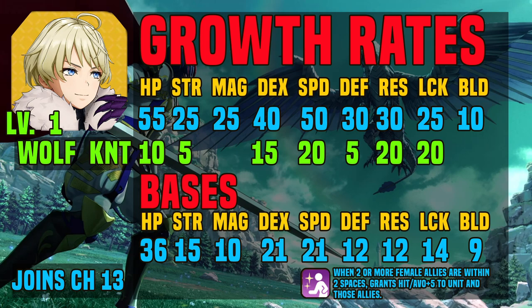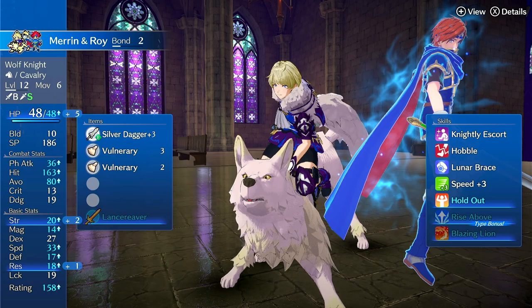Her passive, Knightly Escort: when two or more female allies are within two spaces, it grants Hit/Avoid plus five to the unit and those allies. So any number of females when there are two or more will benefit from Knightly Escort. Luckily for us, this game is full of high tier, really powerful female units, making this one of the better passives in the game.